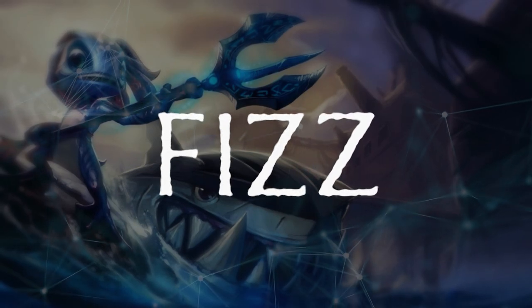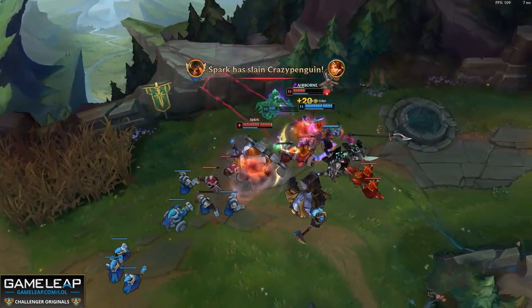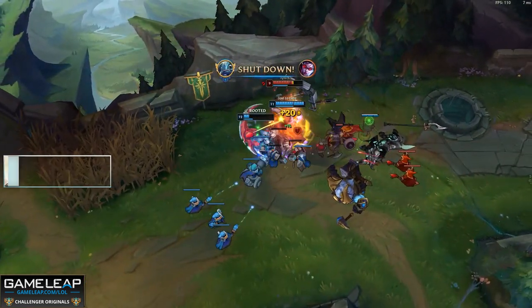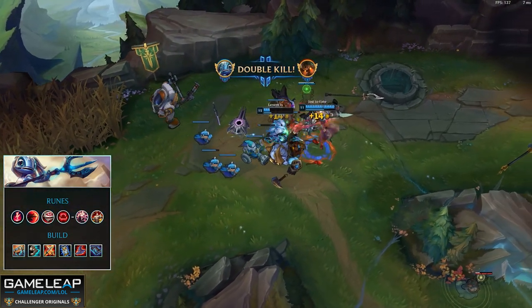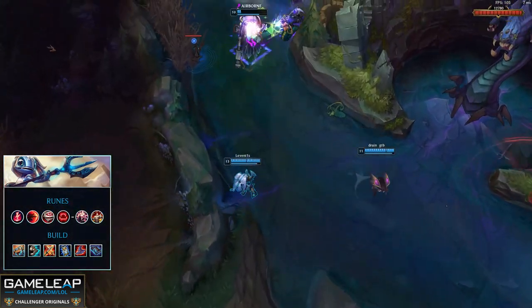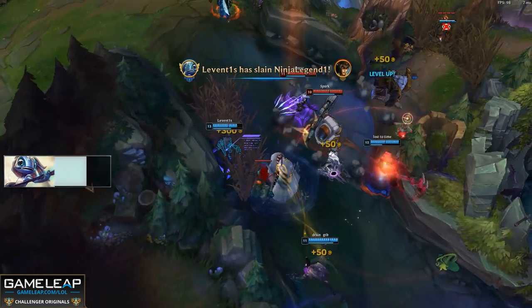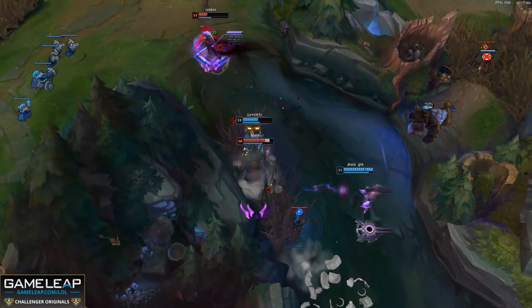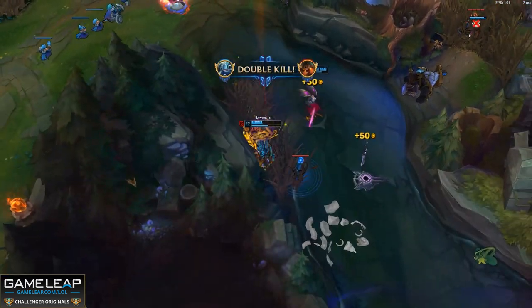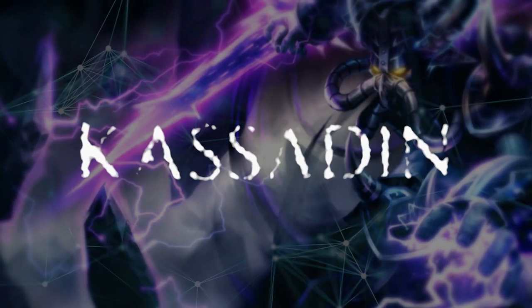Next on our mid lane list is Fizz, and this shouldn't come as a surprise considering that a lot of the champions on our list right now are melee. Fizz excels at fighting other melee fighters. When you're playing Fizz you're going to want Electrocute, Sudden Impact, Eyeball Collection, Ravenous Hunter, Presence of Mind, and Tenacity. One of Fizz's main weaknesses was his high mana cost due to his E costing so much of his pool, being his main damage and escape tool. With the new Presence of Mind, Fizz has been surging in win rate.